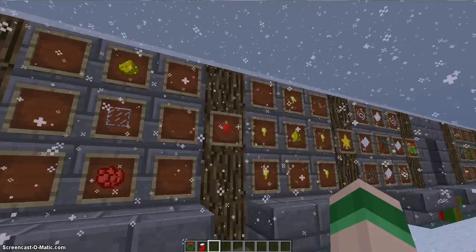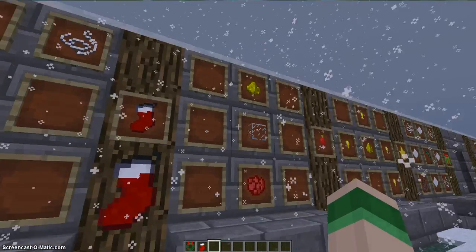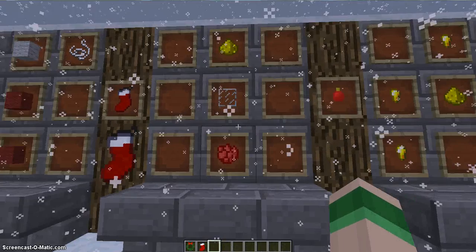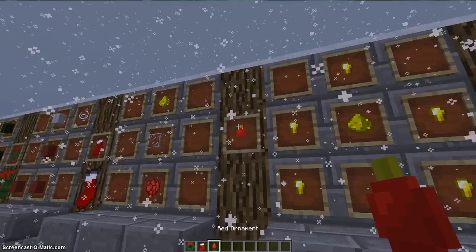Next, to make ornaments, you put a glowstone, a block of glass, and it can be any dye you want. For this instance I did red. This is what they look like.